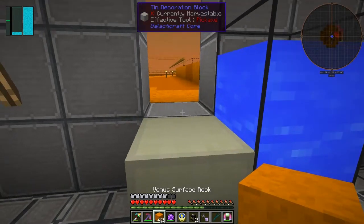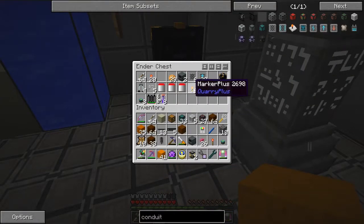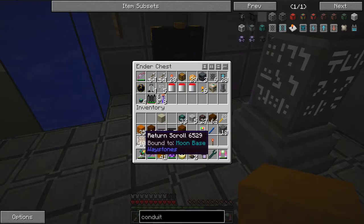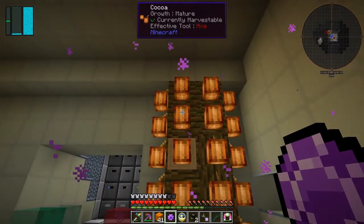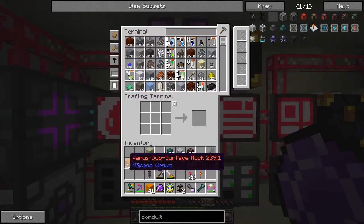I've got the waystone ready, so let's go back to base. Let's put this stuff away - marker pluses, cobblestone, Venus sulfuric rock. Those are all going to be used for scrap. Look how much scrap we've got - 122,000.